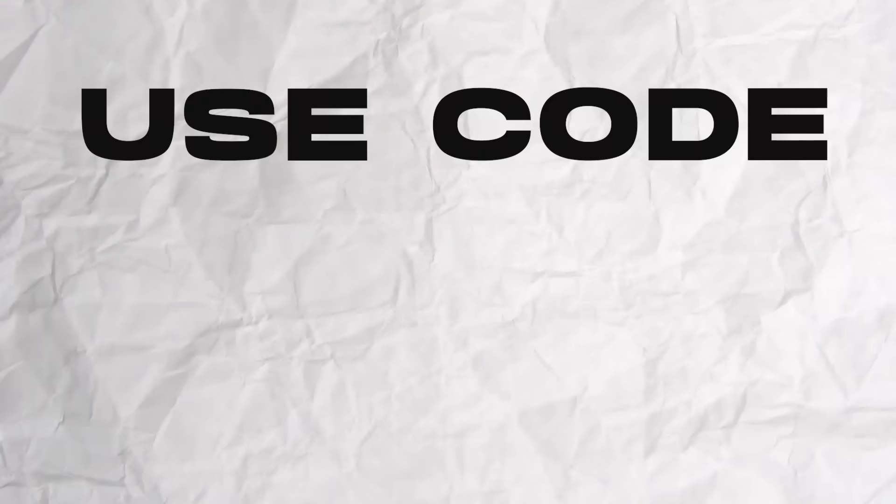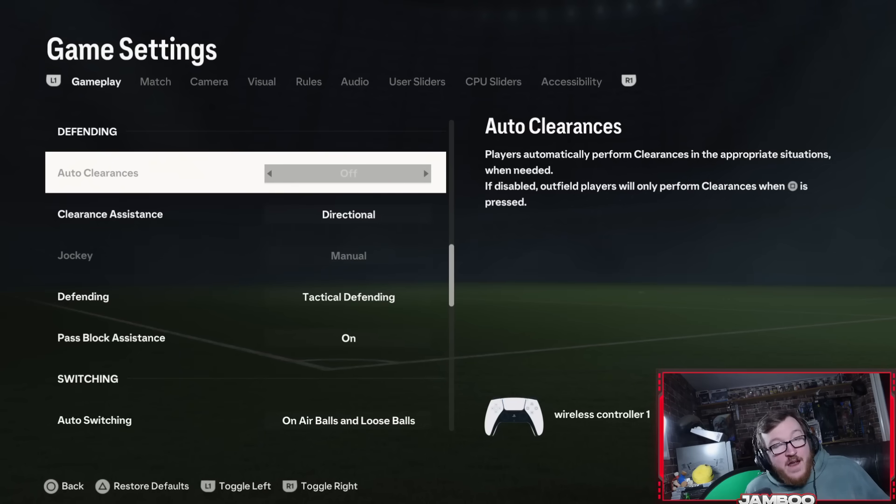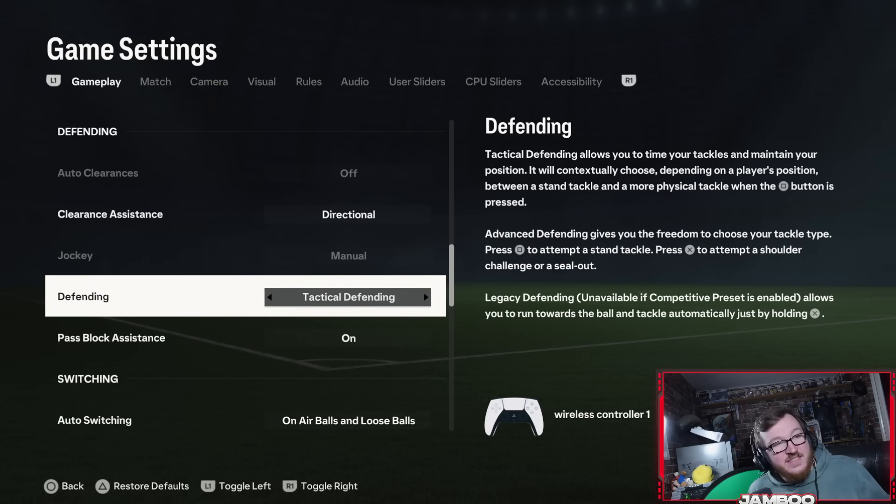Before we get into any gameplay, I just want to quickly run through the settings. A lot of people ask me what I actually use on defending. Clearance assistance — it's not that deep. The main one I use is tactical defending. There are definitely benefits to using advanced as well, but I'm an old-school FIFA player and I'm stuck in my ways. We're hitting 20 and 0s on tactical defending, so it must be doing something right. I recommend it especially if you're a lower-level player — you get more assistance and it's easier to use.